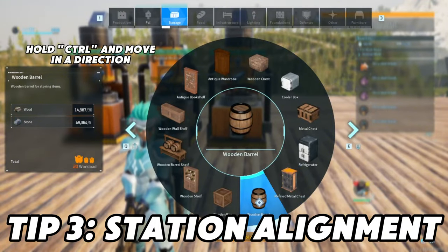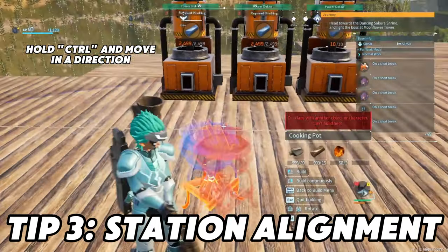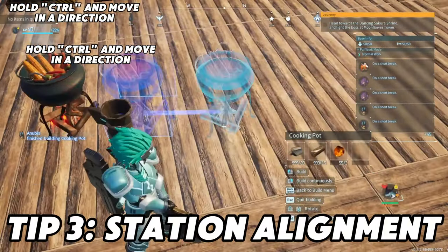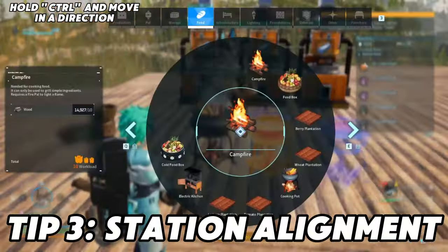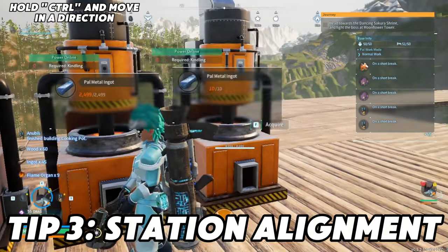Number three: station alignment. There is a new thing that came with the Sakurajima update. You hold down Control and you get this blue line. It travels in a perpendicular slash parallel line towards other structures or walls, and it works very well. You can do it with every single thing, except for pals, obviously.